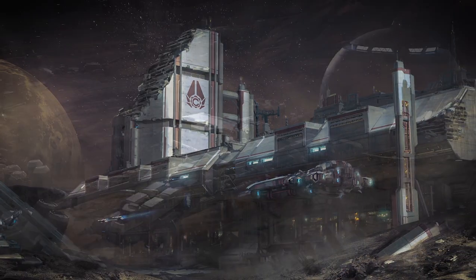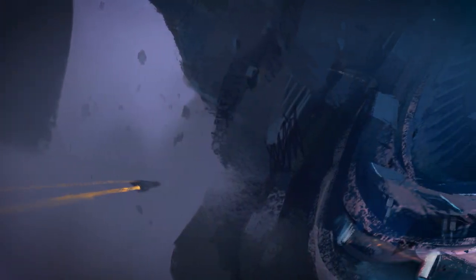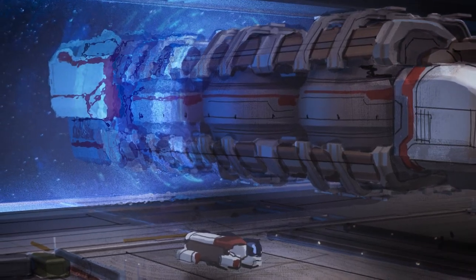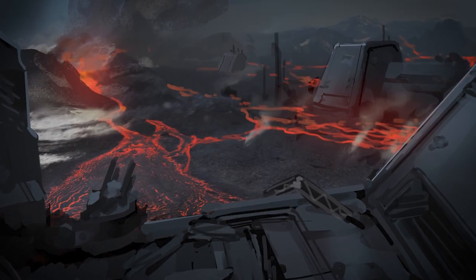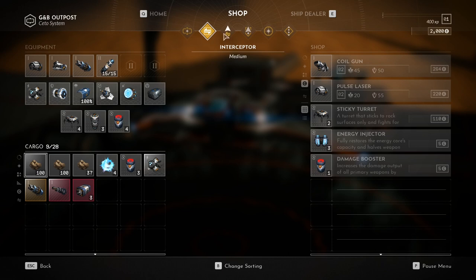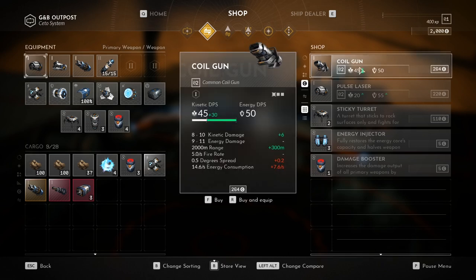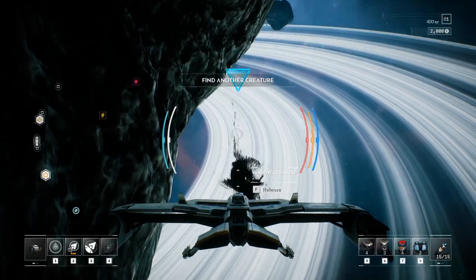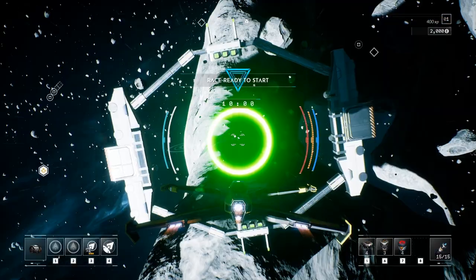Unlike Everspace 1, these won't be procedurally generated. We are now in full control and can design them in a way that makes them always meaningful and interesting to explore. Besides space stations with job boards, shipyards and trading hubs, there will also be many hidden secrets to uncover and site activities to take part in.